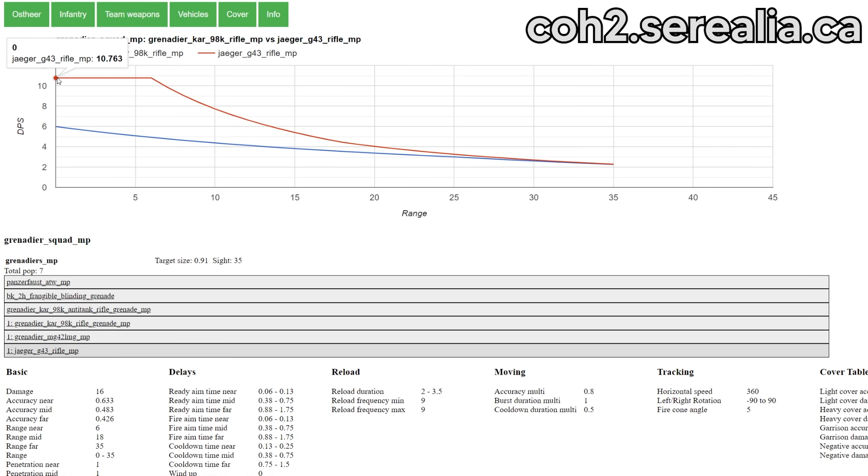Here we are comparing the Grenadier's G43 rifle — that's the red line up here at the top — versus their regular K98k rifle, which is the blue line down the bottom here.